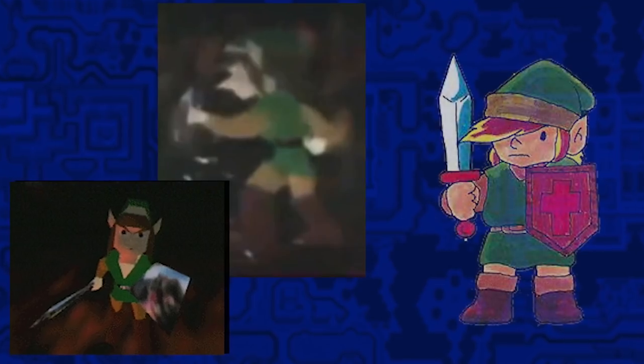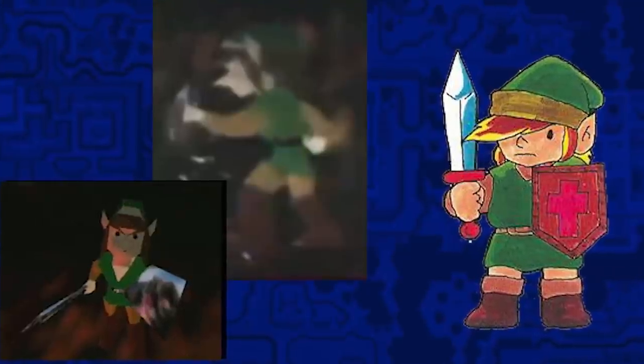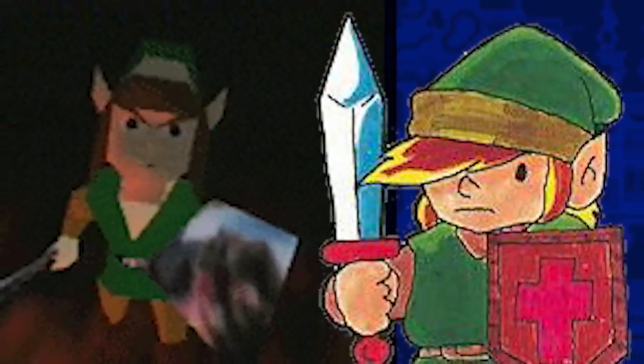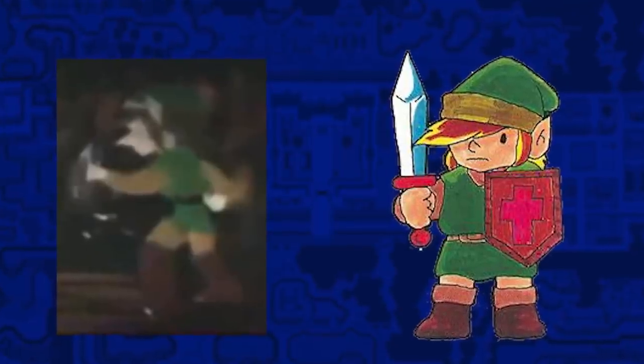Back in this stage, which I like to call the concept stage, Link heavily resembled his design from Zelda 1 with having a yellow accent on his hood, brown sleeves, brown hair, and a short stature. The only unique things are his simple metal shield with no design and brown tights, a likely placeholder before they started to make more unique designs.